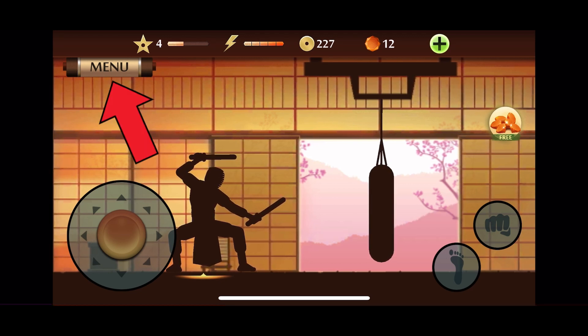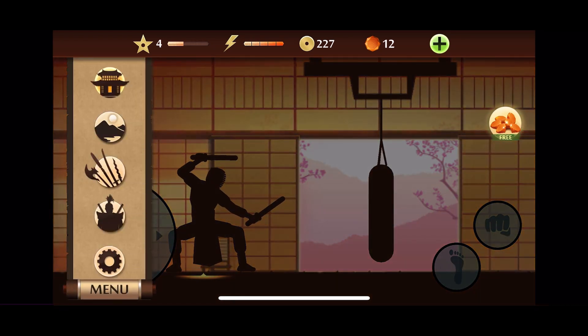Tap on the menu option from the top left corner of the display. Locate and tap on the Weapons icon to access the shop, where you can purchase various in-game items.